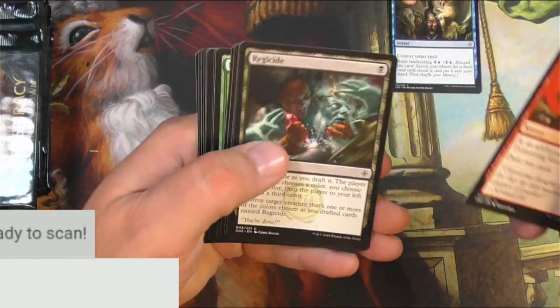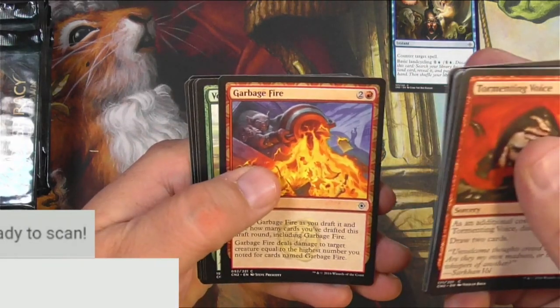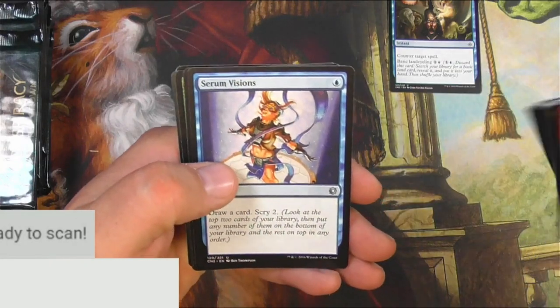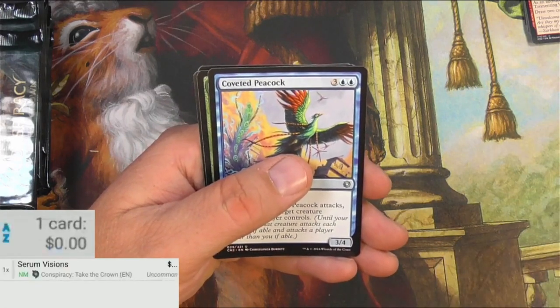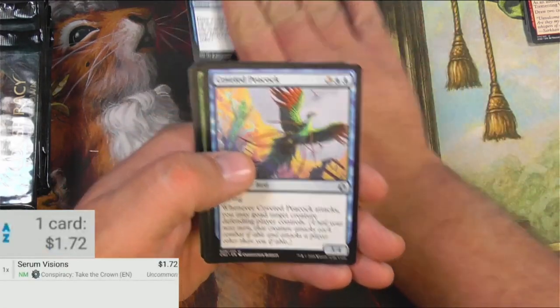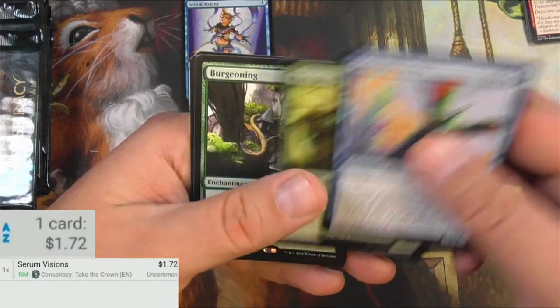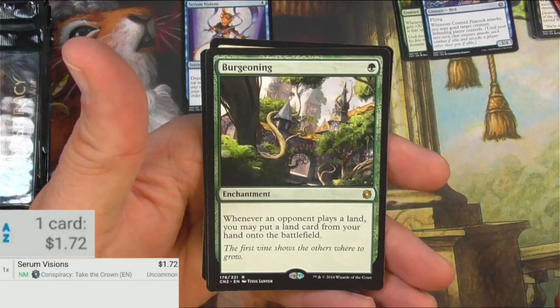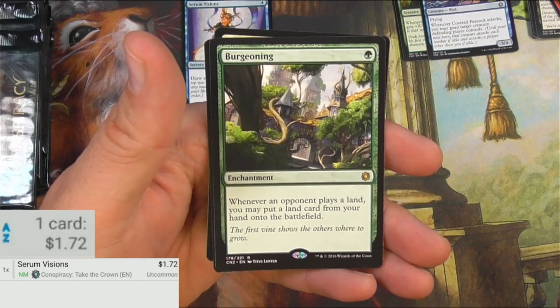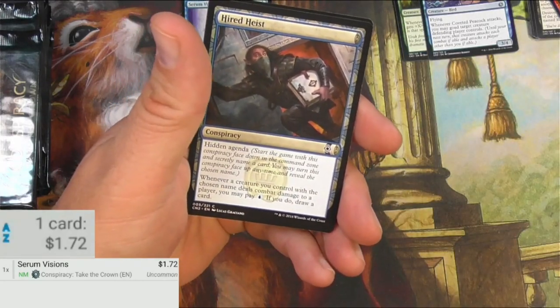Traumatic Visions. Let's go through the commons and uncommons — it's a garbage fire, everyone's favorite. And then we got a Serum Visions, so let's scan that up real quick. Bang, it's $1.72. That's a good uncommon right there. Coveted Peacock, Manaplasm, and a Burgeoning actually — a very good rare. Whenever an opponent plays a land, you may put a land card from your hand onto the battlefield. Very solid Commander card. I imagine that's a big turn one play. And it's $28 right there.